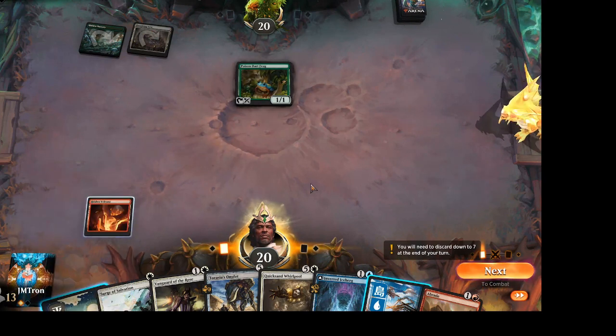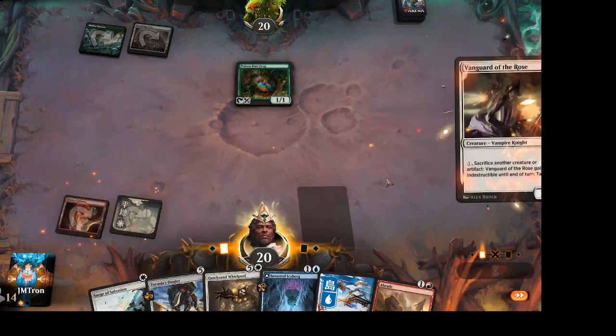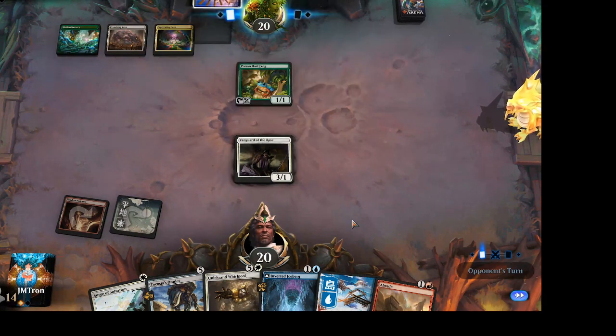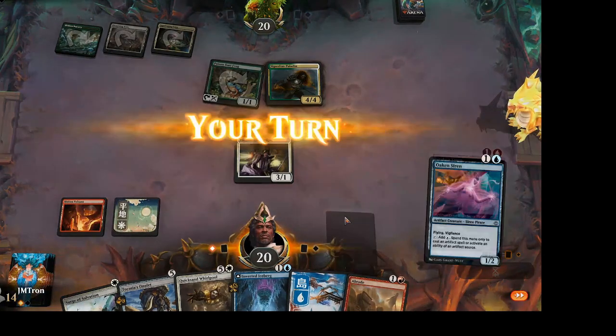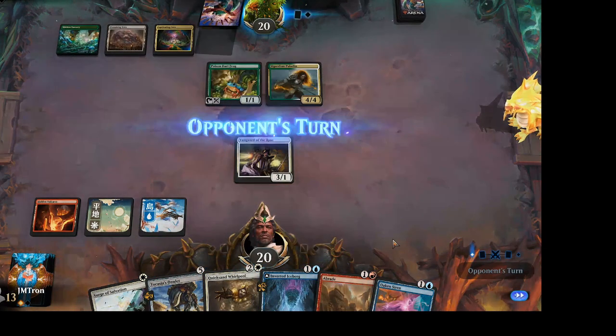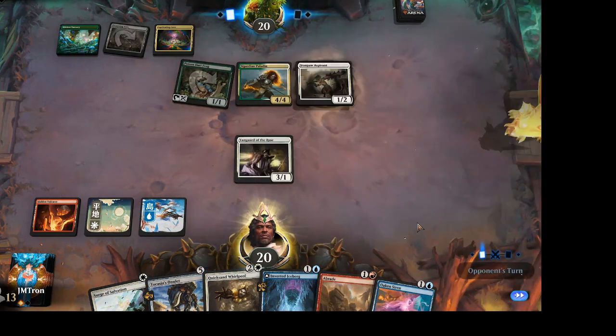Jordan also has Oak and Siren and an interesting one — Surge of Salvation. It's a white instant where your creatures gain hexproof until end of turn, and prevents all damage that would be dealt to them by black or red sources. Essentially a save-a-creature spell. He also has a Kutzil's Flanker. There's commentary about a Paladin — a 4-4 that gets lifelink and trample as long as a counter has been placed on a creature this turn, from what sounds like Crimson Vow — not one of the better archetypes in that set.